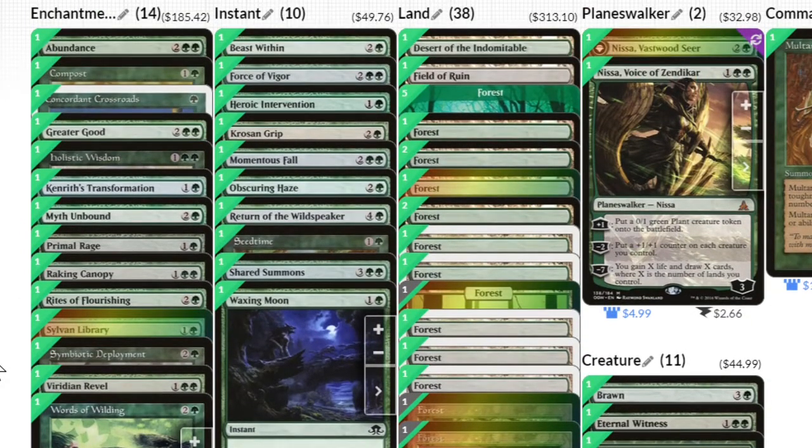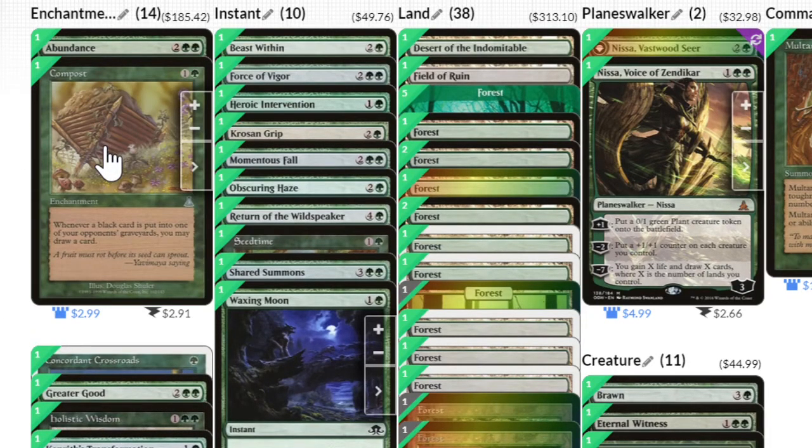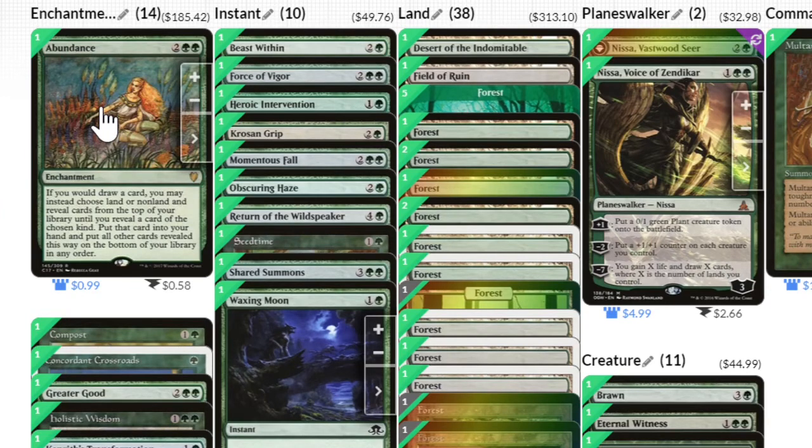Compost is a card that's been in and out of the deck a couple of times — I can't quite make up my mind on it. But dead cards in this deck aren't a big deal, because I can just keep them in my hand and they increase the size of my commander. A dead card in hand is the same as a +1/+1 counter to me. Abundance is pretty helpful because I run a high land count, and choosing to find a non-land card when drawing can also be very useful.